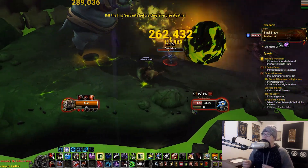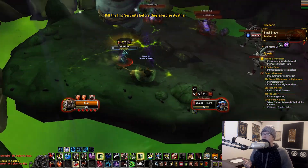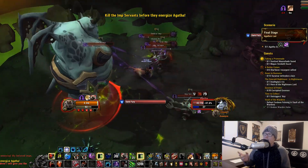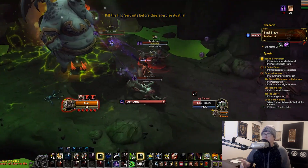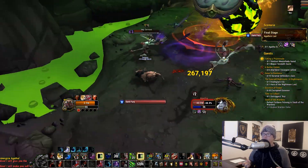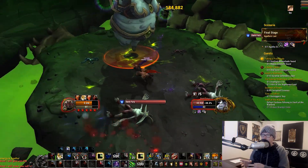You need to get that bubble down and then interrupt her. For these adds — the Fluming adds — it's best to kind of kite them. You can root them, but they die very quickly. If you've got Brutal Slash charges, don't use it only on a Fluming Imp. You don't have to waste your Brutal Slash recharge on a single Imp when there's going to be a lot more spawning in a second.